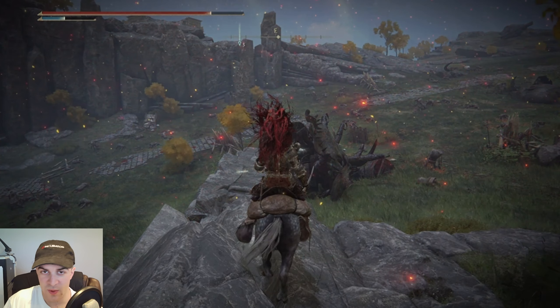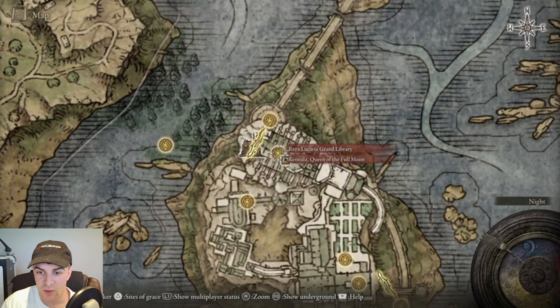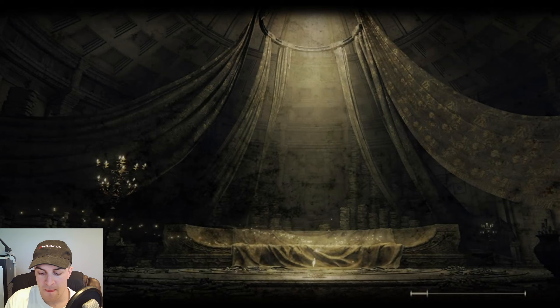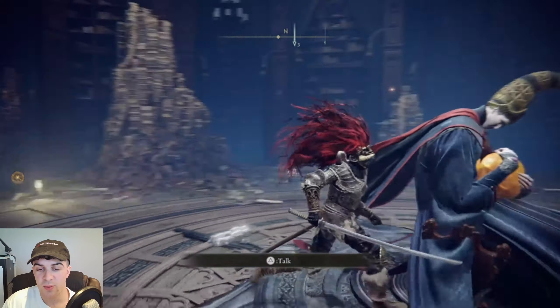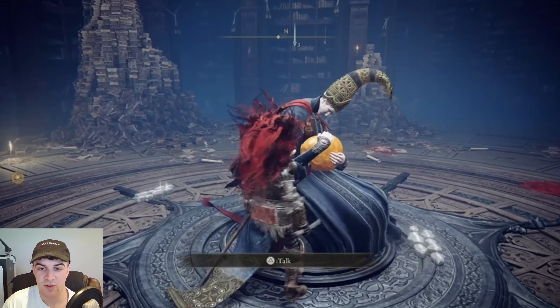First things first, we're going to need to have unlocked a specific place in Elden Ring. We need to have unlocked this area called the Raya Lucaria Grand Library and we need to have fought Rennala, Queen of the Full Moon. This is what the area looks like — it's a fight against this boss here. She's actually pretty easy to defeat; you just have loads of people shooting books at you.